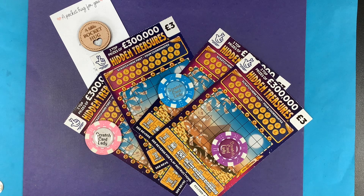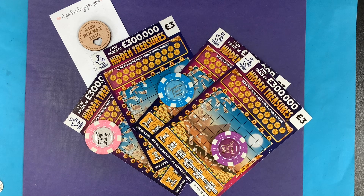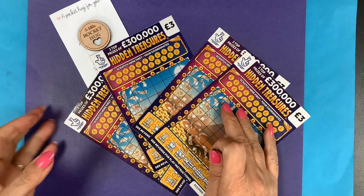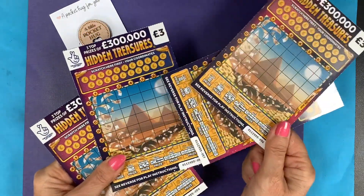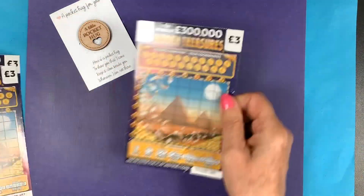Hi and welcome to another scratch card session. I'm Scratch Card Lady and today we have 12 pounds of Hidden Treasures. Not done a mix today — I do like these three pound cards. I've had wins with these cards but not for a long time. Let's see if we can do anything today. We've got card number 56 up to 59, all from one strip.